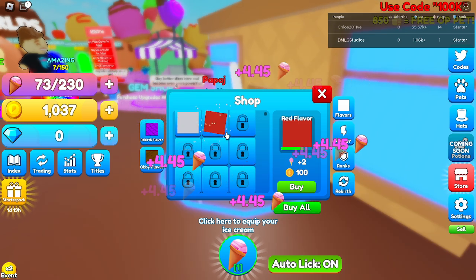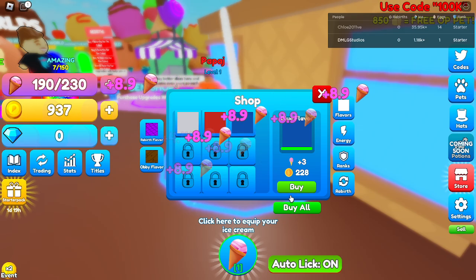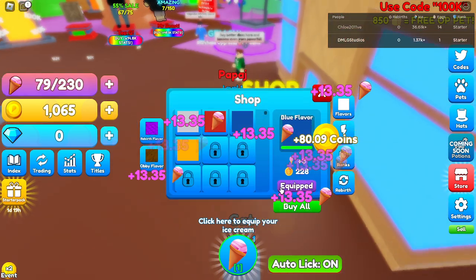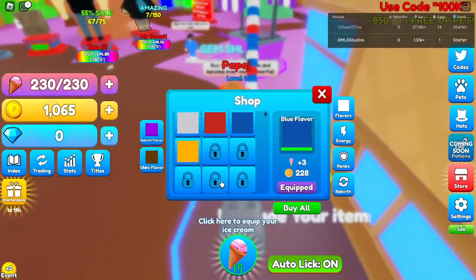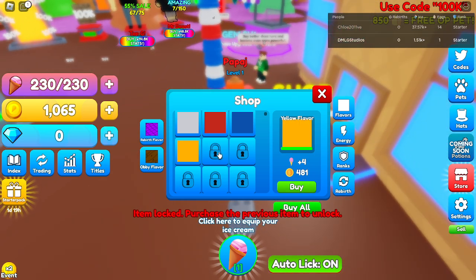For 100 coins we can buy the next ice cream flavor. Wait, let's sell our bag real quick. I didn't know auto look was free! Let's just buy all. That was the best one we could afford.